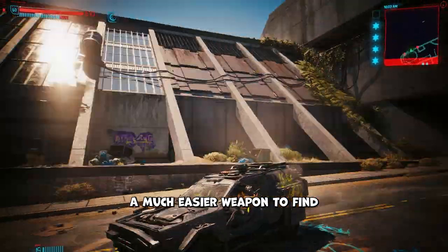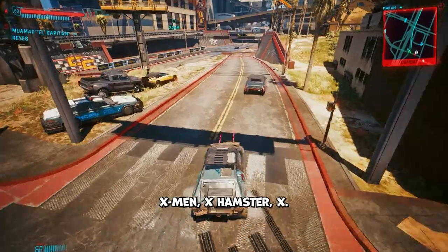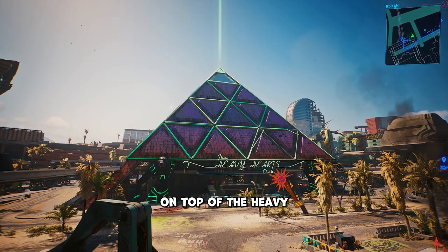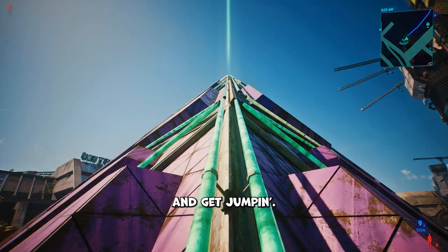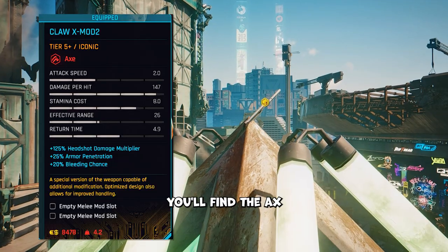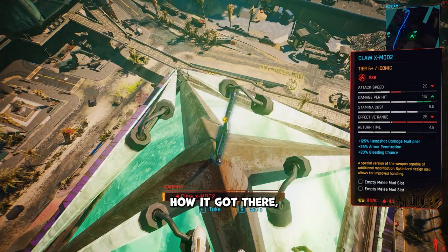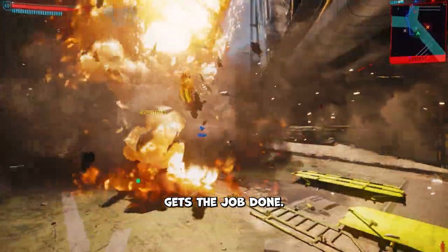A much easier weapon to find is the Claw Xmod 2. This one is right on top of the Heavy Hearts pyramid, so put on your best Assassin's Creed cosplay and get jumping. When you reach the top, you'll find the axe conveniently stuck on the tip. It's a pretty damn strong weapon, but I much prefer Thor's axe — this one still gets the job done though.